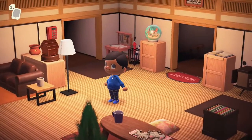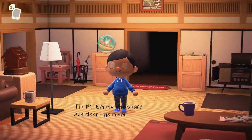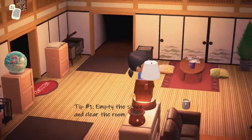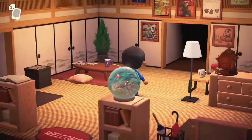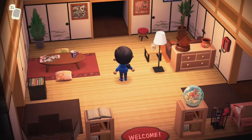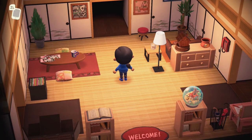My first tip is actually pretty simple: empty out the space. I would definitely work room by room and empty the space one at a time. So if you're working on this front room here, get everything out so that all you have is your walls and your floors.